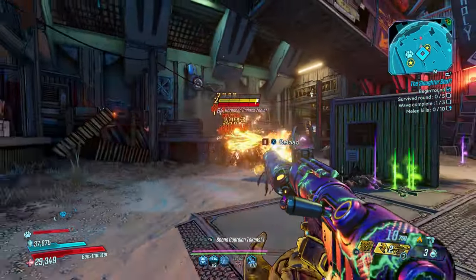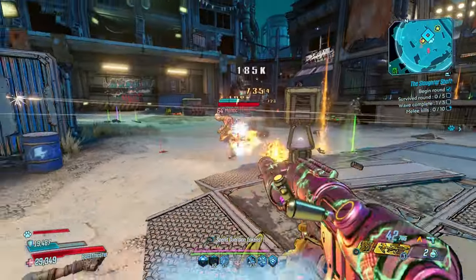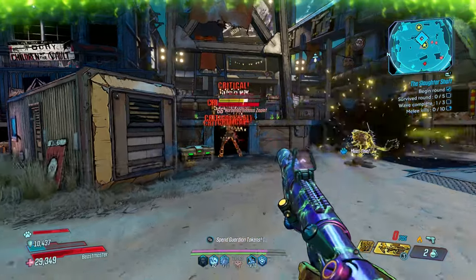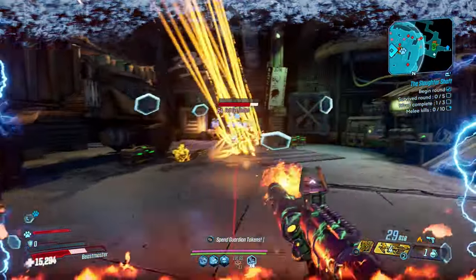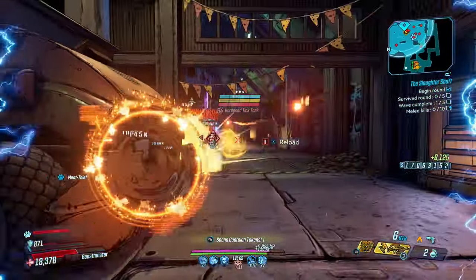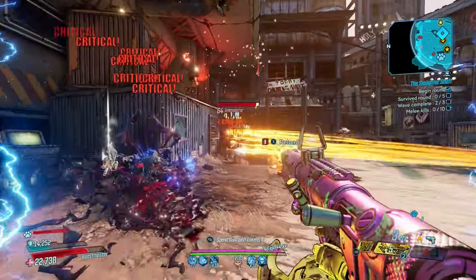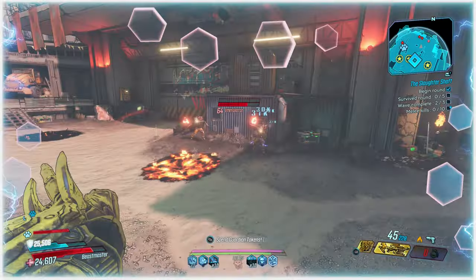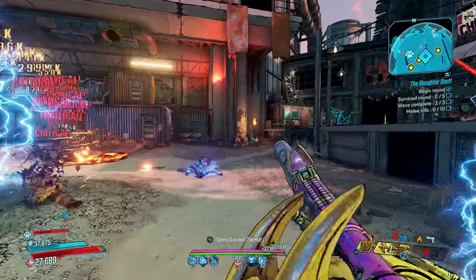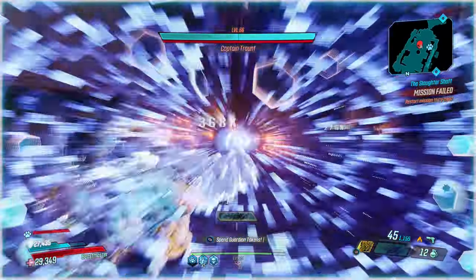It's a unique grenade that debuffs your enemies whenever they're drenched in it, causing them to receive 20% more damage from all sources. It lasts for 6 seconds and is perfect for helping boost your damage. You can tell they're inflicted — not by the smell, bandits always smell like that — but by the radiation-like aura surrounding them. On top of that it'll also clear any status effects applied to your allies. It's not a grenade you want for the damage it deals, but for the extra damage granted through its effect, and it's extremely useful both while mobbing or taking on bosses.